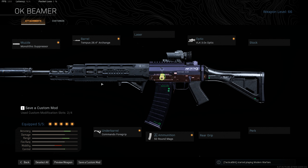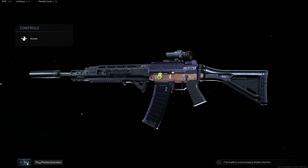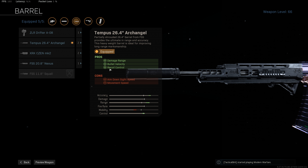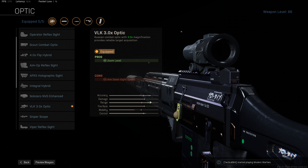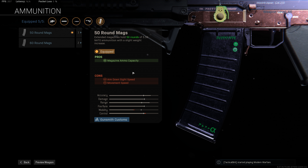Secondly, we have the Grau Assault Rifle covering all of the mid-range gunfights as well as reaching into long range for finishing off downed players. It's basically the meta loadout. Monolithic Suppressor for increased bullet velocity and damage range, paired with the Tempus Archangel Barrel again for increased bullet velocity and damage range as well as a small reduction to vertical recoil. Then the VLK Optic for really clear vision at range as well as the hidden 10% reductions to vertical and horizontal recoil. Then the Commando Foregrip for those same recoil reductions, and 50 round mags for a balance between more bullets than the 30 round mag and slightly better movement speed than the 60 round mag.